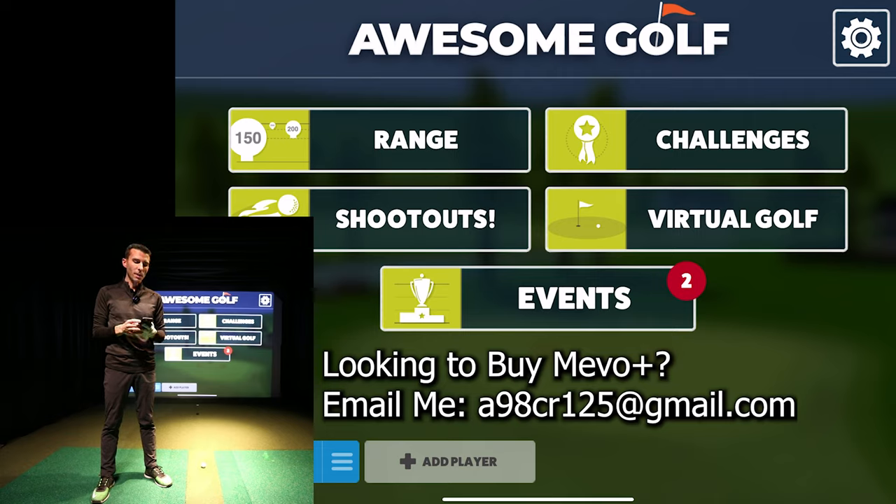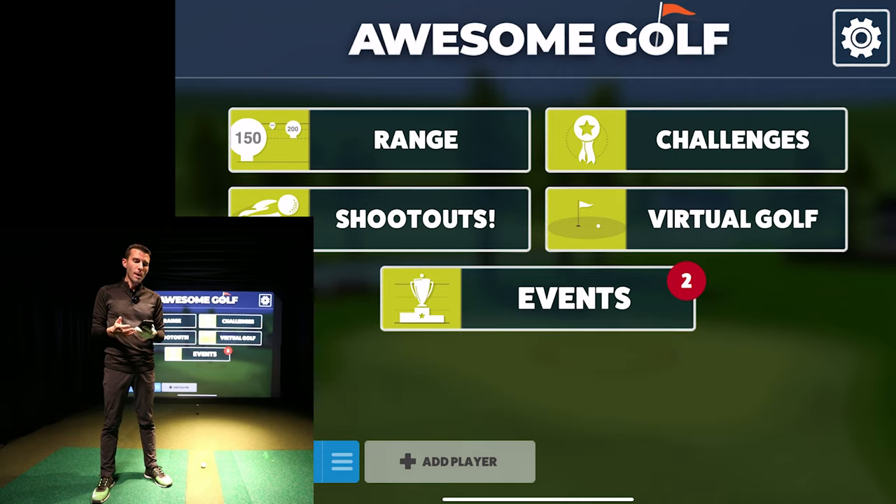Let's go over the update details. In virtual golf, players can now create teams — better ball, best ball scrambles, alternate shot — all supported team structures. There's also a skins match format that's been added, which is really cool.